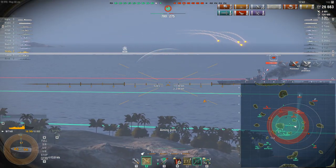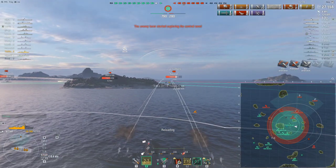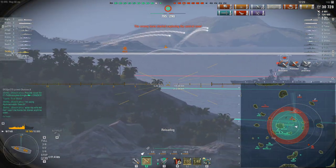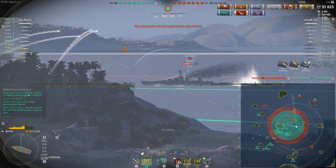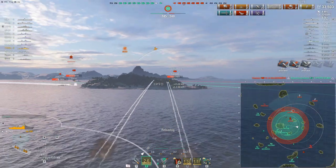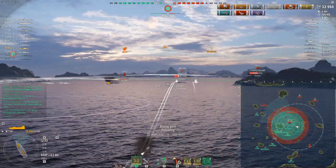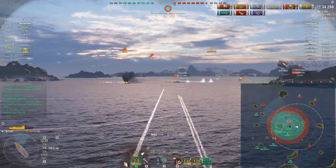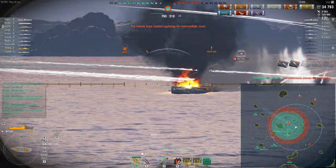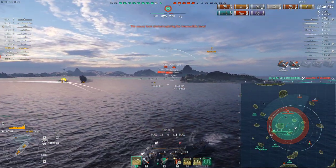He's broadside — switch to AP. Even with AP overpens, the follow-up salvos are doing okay damage: three pens there. The gun power is not exactly impressive as this destroyer slides across. Anshan has normal torpedoes so I do have to be careful — that's why I'm popping my hydro. Switching to HE, you can see it does next to no damage: hitting him for like 300 per shell, 600 there with two shells. Someone else finishes him off because of my low DPM.